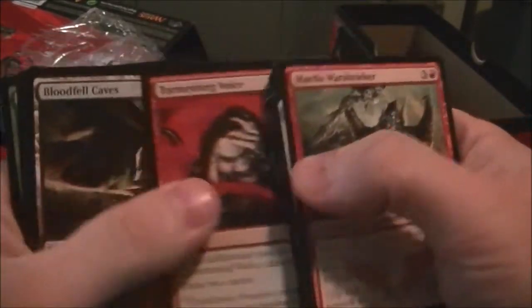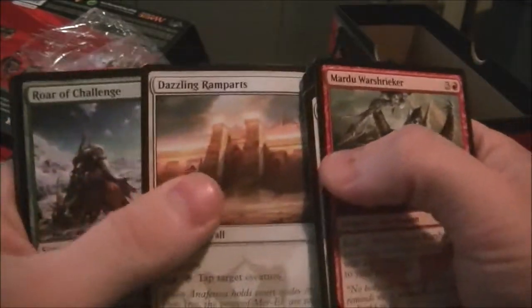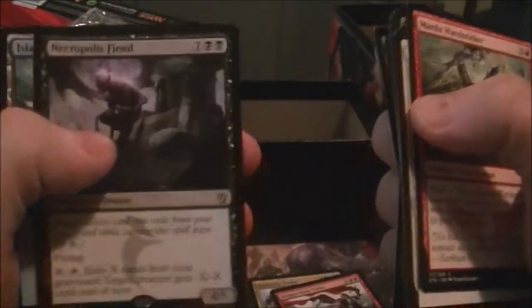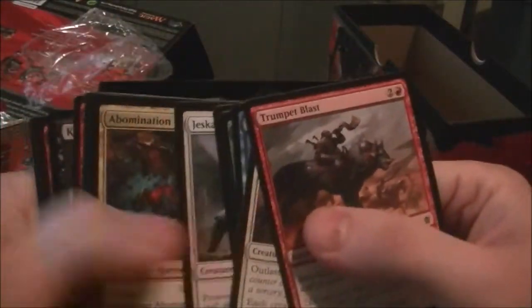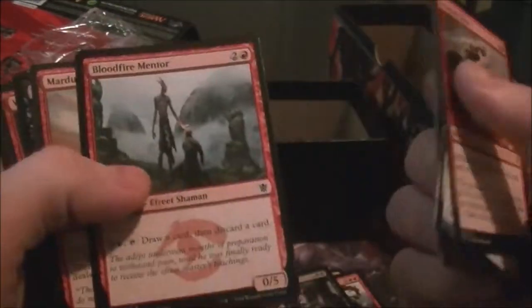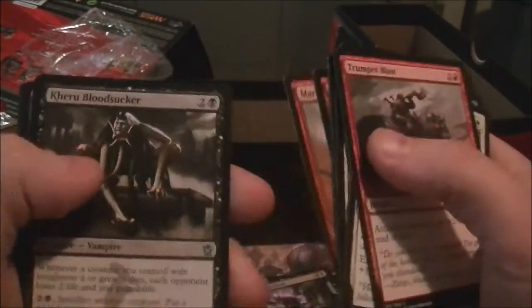One, two, three — we got a Necropolis Fiend. So far these packs seem meh, but fat packs are completely random, so we might get nine jank rares or we might get something decent. Let's keep looking and see what we get.